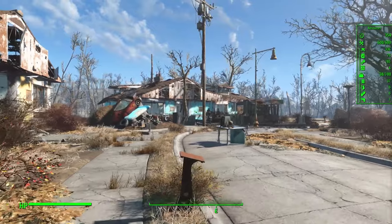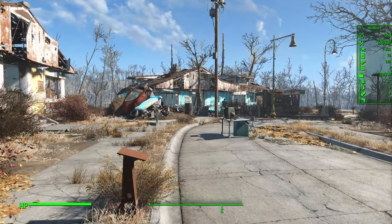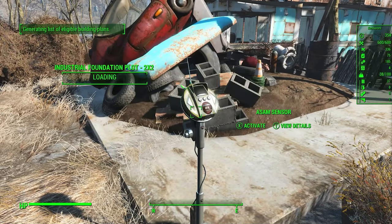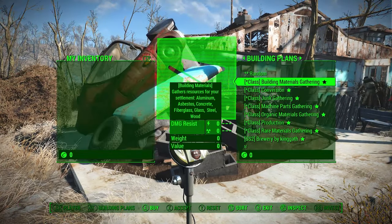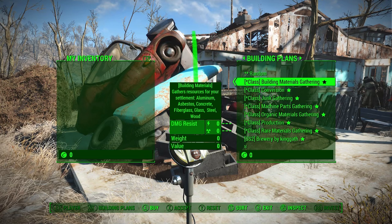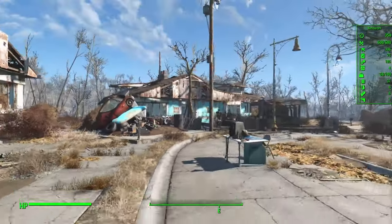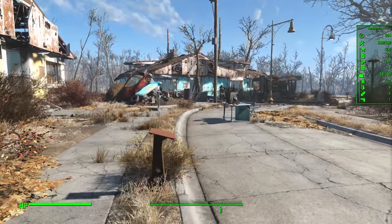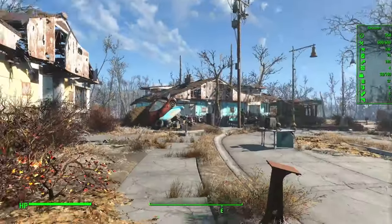If you want things to be produced directly into virtual storage, you'll need to use some of the other industrial building classes. One of the first ones you will unlock is called Building Materials Gathering. You should get Building Materials Gathering unlocked very early — in fact, I think this is the very first building plan that The Stranger builds if you are playing through the story. Over time you'll unlock higher classes: Organic, Machine Parts, Rare Materials, and then Conversion and Production which are a bit more advanced. We'll talk about individual classes in a future video. So early game, if you're looking for resources to go direct to Virtual Resources, you want to build lots of Building Material Gathering. If you're looking for stuff you can build in Workshop Mode, go for Junk Gathering.